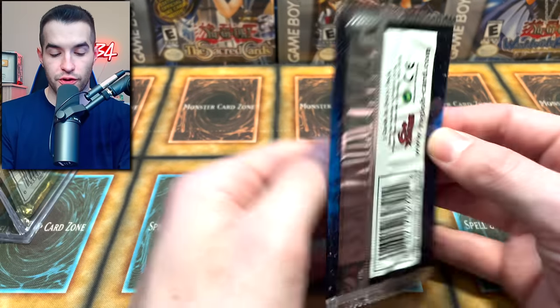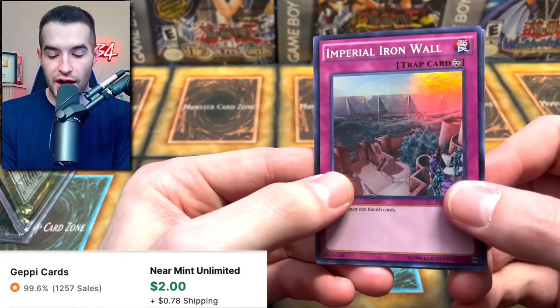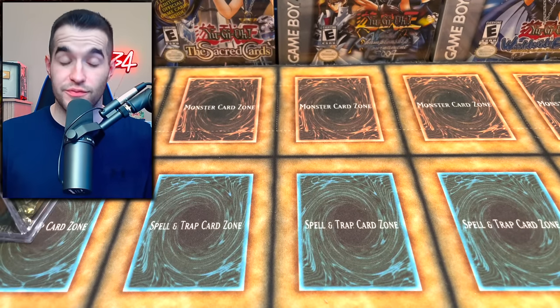We have an OTS 1 — this is pretty cool. This can pull the Dark Law Ultimate, and we won't. It's right at the beginning. Imperial Iron Wall — I think that's a good card as well. And Flying Sea — there's a common in here worth like $10. I think it's an instant fusion target.